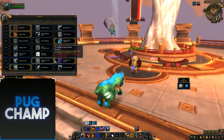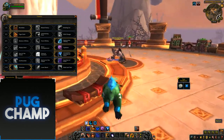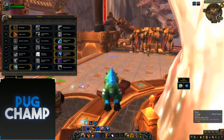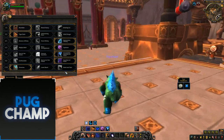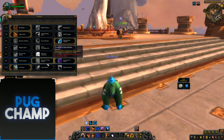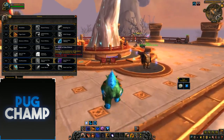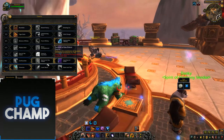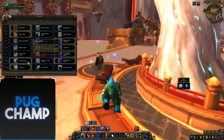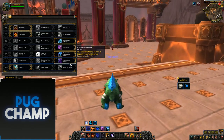Next I take Guardian of Elune, because every time I use Mangle it will either increase the healing of my Frenzied Regeneration or extend my Iron Fur by two seconds. You always want to take that one — Survival Instincts and Barkskin already have pretty long cooldowns, and Earth Warden I just don't like as much.